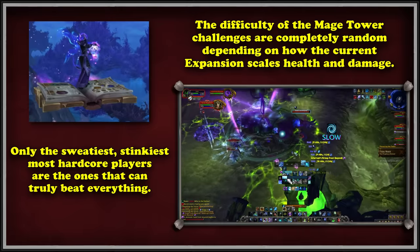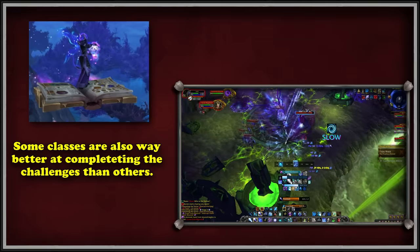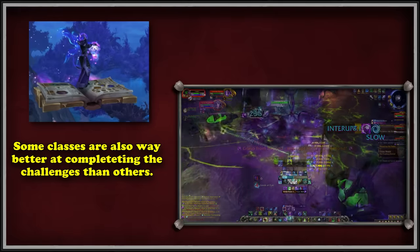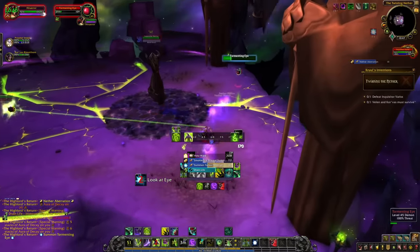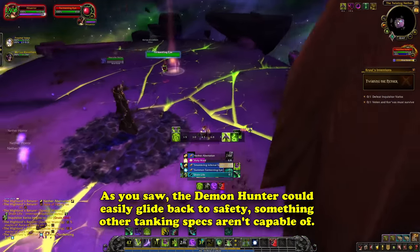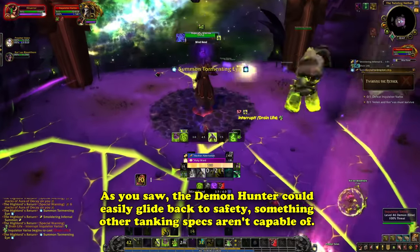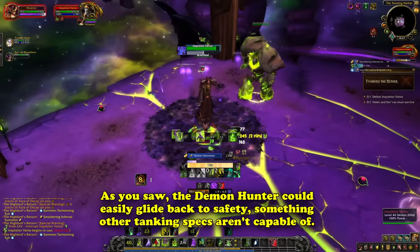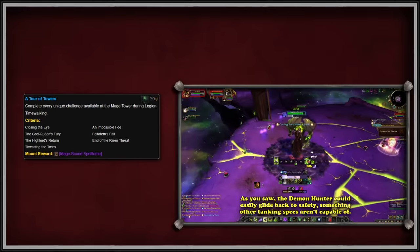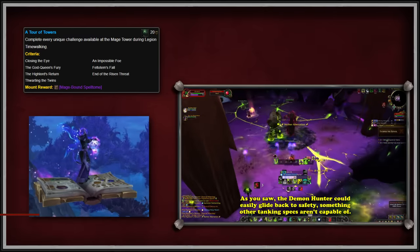The most challenges that can be done on a single character is a Druid, because they have 4 specs. Your class could also just have a harder time with the challenge compared to others due to how the scenarios were made. For example, doing the tank scenario on a Demon Hunter is miles easier than on a Paladin, because one of the biggest threats is being knocked off the platform. When a Demon Hunter can just glide back safely, it removes loads of difficulty. The 'A Tour of Towers' achievement is given once you complete every unique challenge, along with the mount.